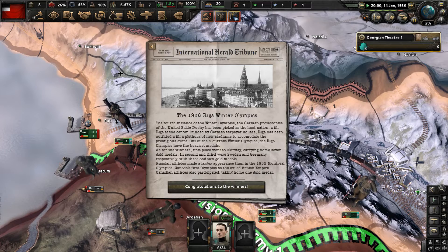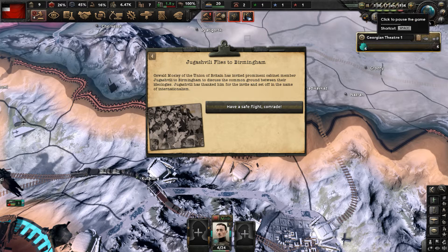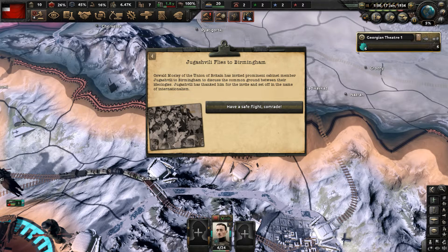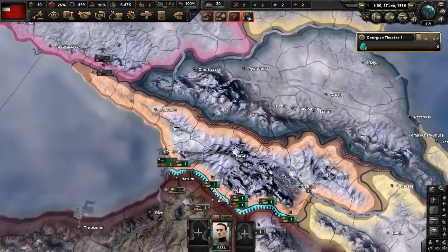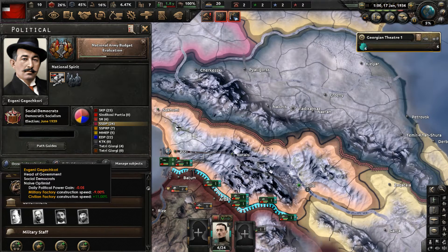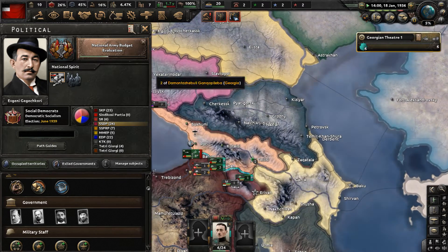The 1936 Riga Winter Olympics occurred, and Djokoshevashi flies to Birmingham. Oswald Mosley of the Union of Britain has invited prominent cabinet member Djokoshevashi to Birmingham to discuss the common ground between their ideologies. Djokoshevashi has thanked him for the invite and set off in the name of internationalism. Have a safe flight, comrade. He may not be in a formal government position in the political tab, but that's what it is.